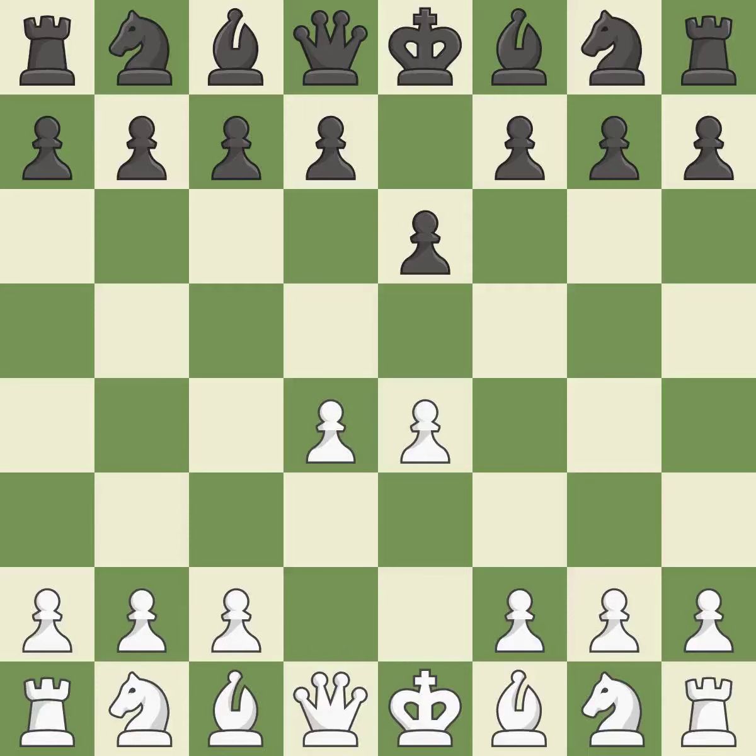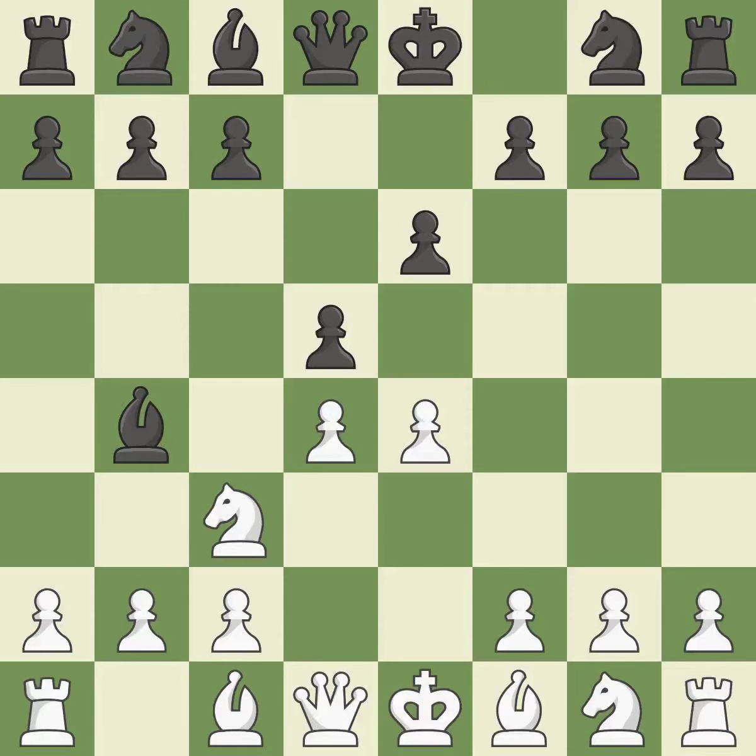The center is fully controlled by d4 and the dark-squared bishop is made available. The e4 pawn is threatened by the center counter-attack on d5. c3 defends the e4 pawn and pressures the d5 pawn. Bb4 pins the knight on c3, preventing it from moving or protecting e4, and threatens to trade, disrupting White's pawns after bxc3.